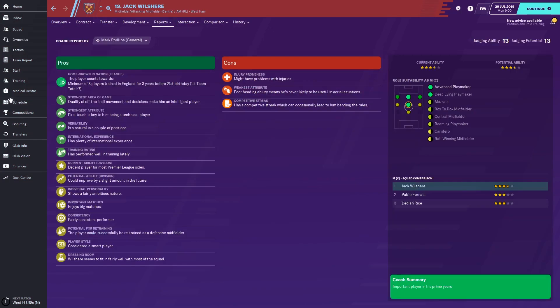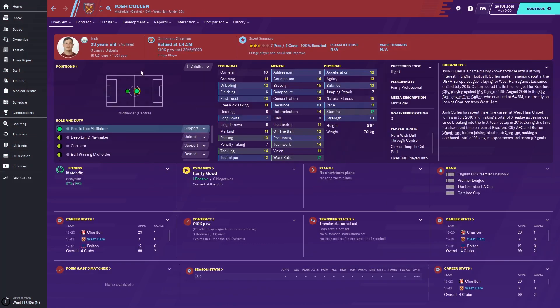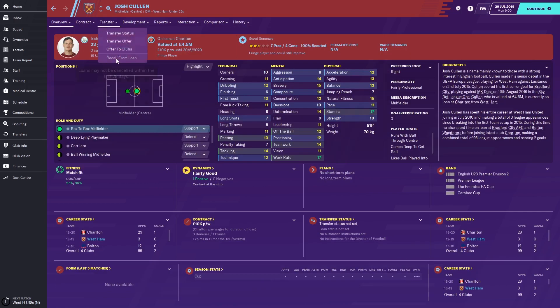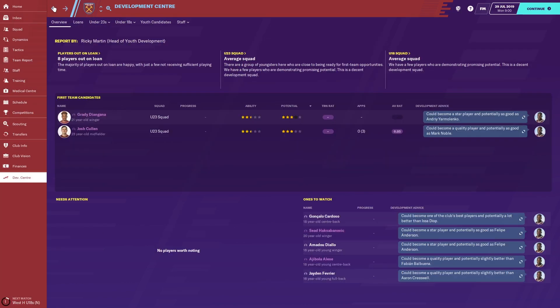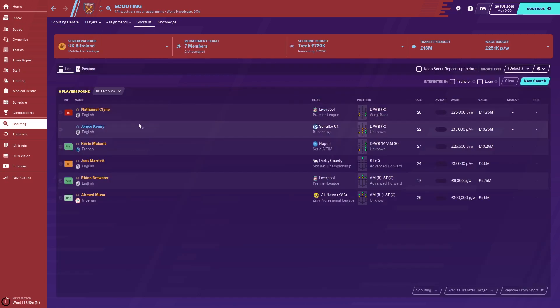One player I've highlighted is in the under-23s: Josh Cullen, 23 years of age. He's currently on loan at Charlton and you can't recall him for the first 28 days, but he can be recalled after that if you have a real need. I think Cullen could come in and be a decent central midfielder — because the central midfield position doesn't have a lot of depth; you've really only got Wilshere, Fornals, and Rice.